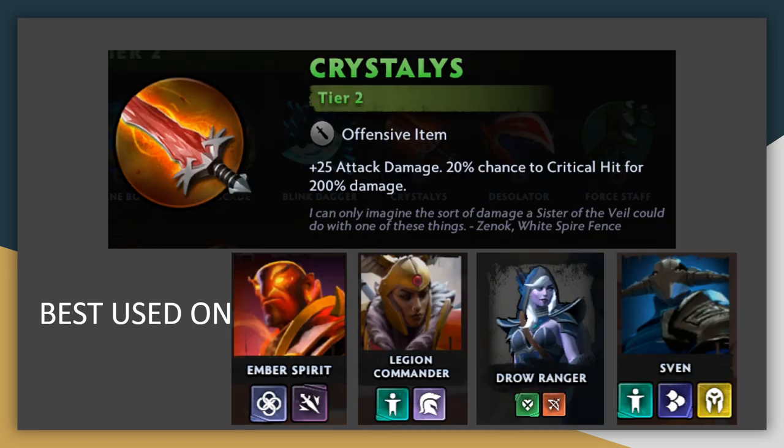Crystallis is a downgraded version of the Daedalus item which was removed in the patch. It has a similar effect, giving bonus attack and a crit chance, but both are weaker since Crystallis is a Tier 2 item versus Daedalus' Tier 4. It goes best on units with high attack speed or other ways to scale up attack damage, such as Ember Spirit's Sleight of Fist, Legion Commander's Champion ability, or fast attack speeds like Drow, and Cleave from Sven.